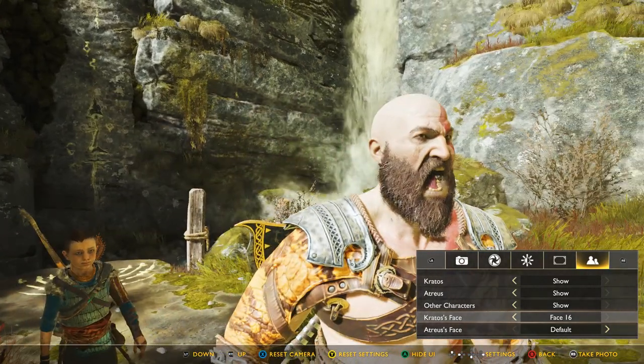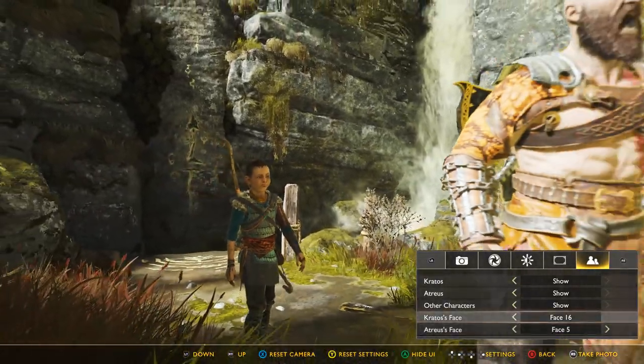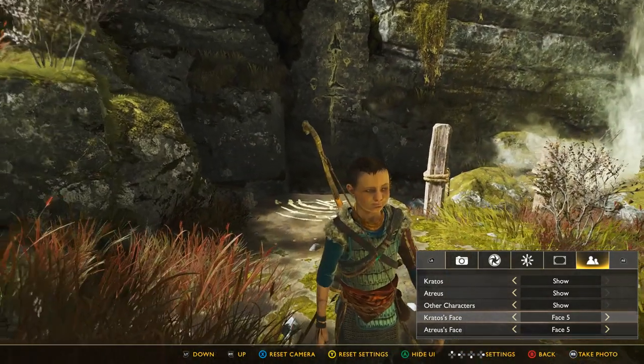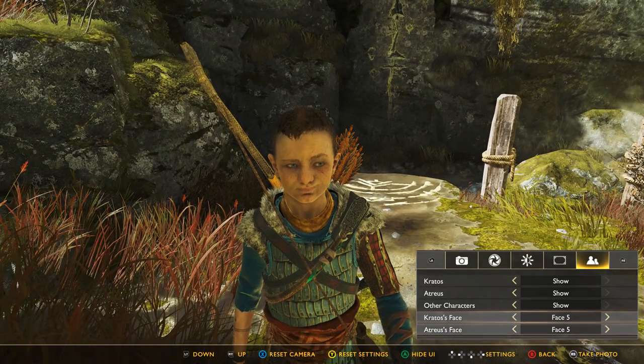And that's as far as it goes — you can just leave it on that expression of rage. Some of the ones on Atreus don't line up with the same numbers on Kratos, but generally they do. This is Face 5. It's harder to tell on Kratos, but with the smirk and the raised eyebrow, I'm looking at this on Atreus and thinking — is that the goddamn Dreamworks face? Is that a joke?